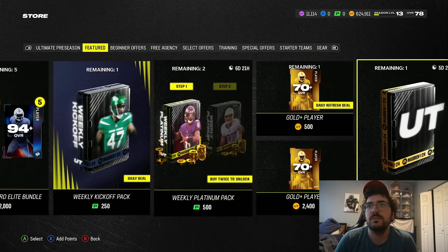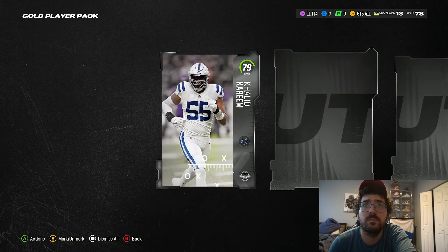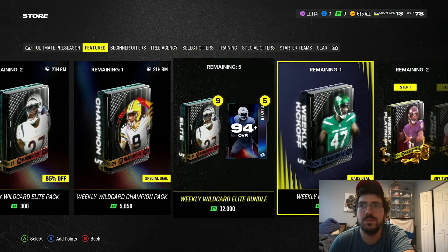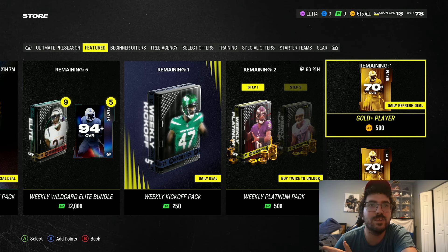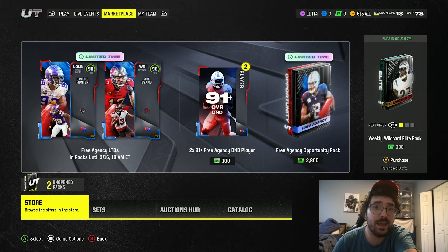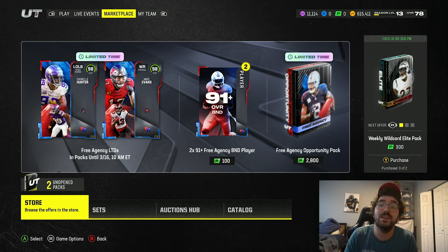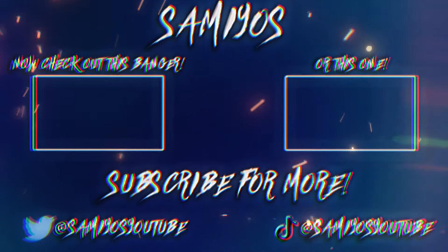82 — dang. I would even consider the packs where we got 89s as winners. Team of the week — 84, 83. My thoughts on this pack: I'm definitely interested and I want to try this again next week. When most coin packs in this game are just an automatic L unless you get an LTD or master, this pack is actually popping out some good stuff. I'm not opposed to doing it. Let me know if you want to see this next week and what you've pulled — and that's gonna be it for the video. Peace.